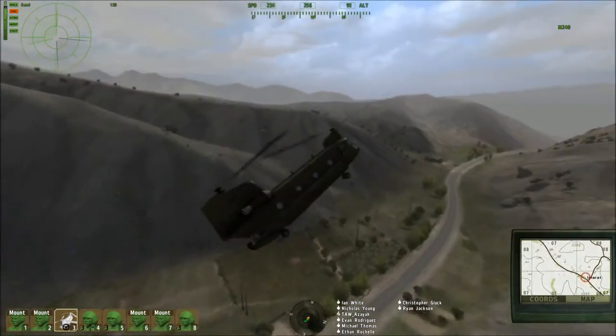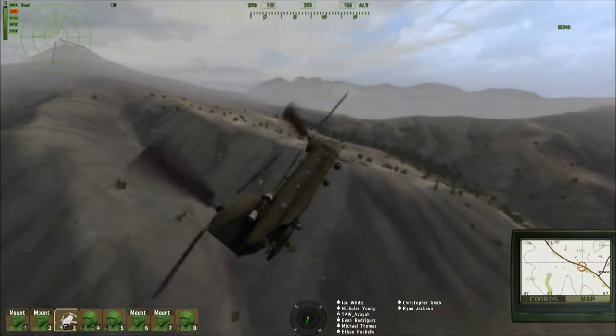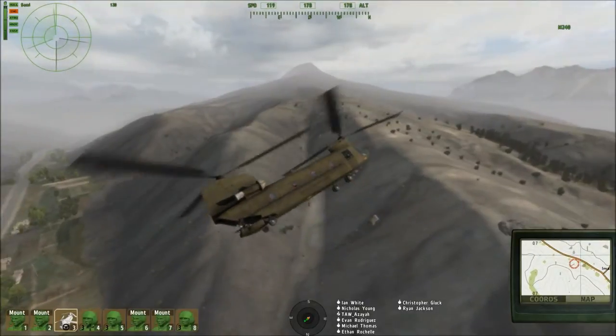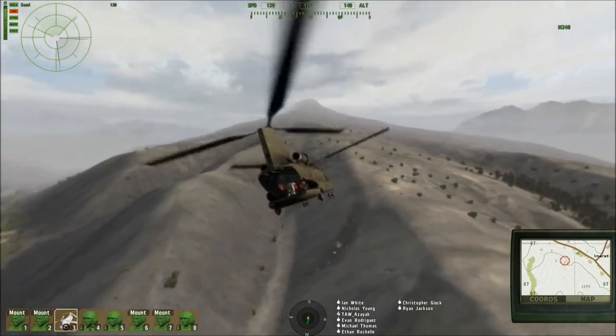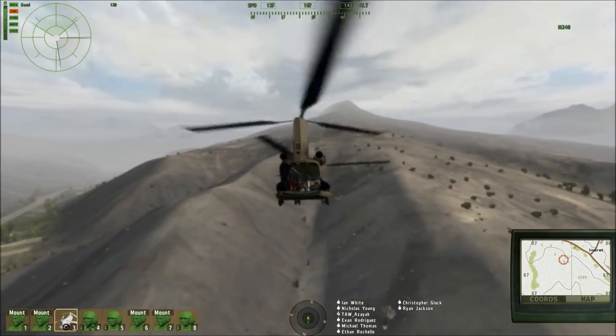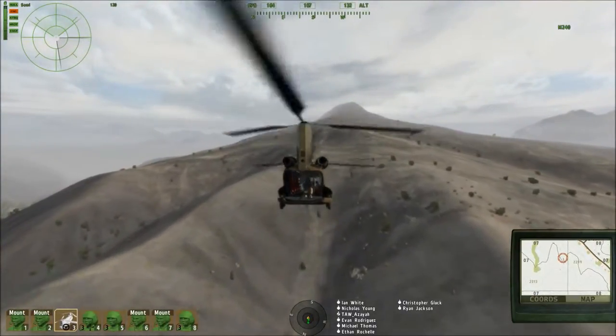Let's quickly see if I can do an insertion on a small mountain up here where there usually is a side mission tower in the server I play the most — the tall service. Let's go see if we can make a quick insertion.